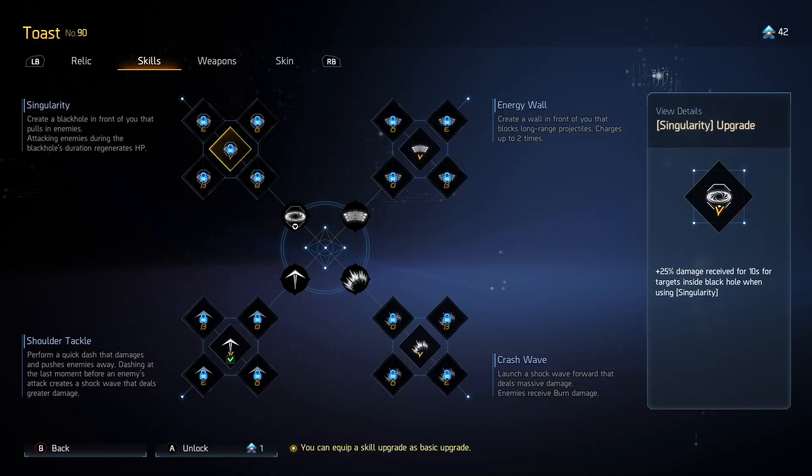Over at Singularity — the debuff for 25% damage received for 10 seconds whilst enemies are inside the black hole is huge. This is a 25% damage multiplier, the equivalent of having a Weak Spot or a Gold Tooth active. Pick this up when you see it alongside the Crash Wave upgrade and you'll start noticing your damage scaling really well throughout the run. It will only seem bad on fights where Toast has issues due to the systems within the game.